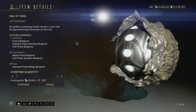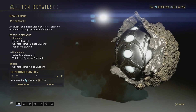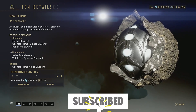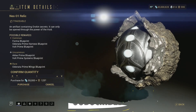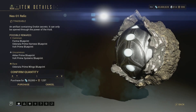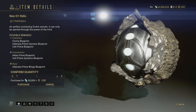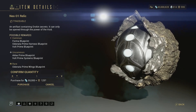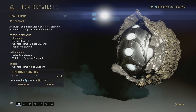Then we have the Neo O1 relic — you can get the Limbo Prime blueprint, the Odonata Prime harness, Volt Prime's blueprint, Aklex Prime blueprint, Volt Prime Systems blueprint, and all the Odonata Prime wings for the rare reward. This is all right — the Odonata is pretty good, Volt is also pretty good, and Aklex could be better but the Lex Prime incarnon is very good. I have a video of that on my channel if you'd like to check it out — it'll be linked in the description.